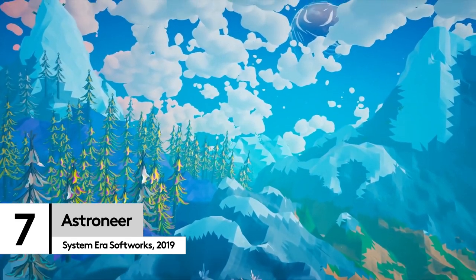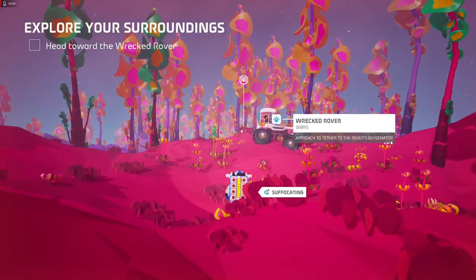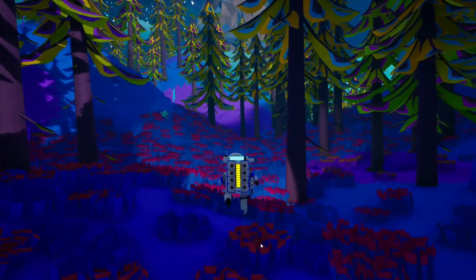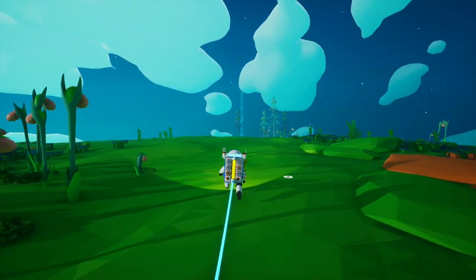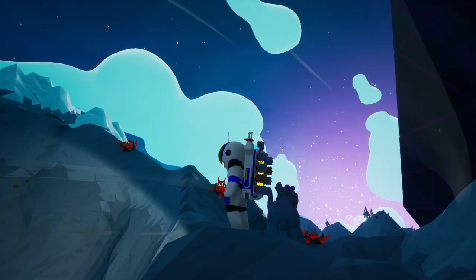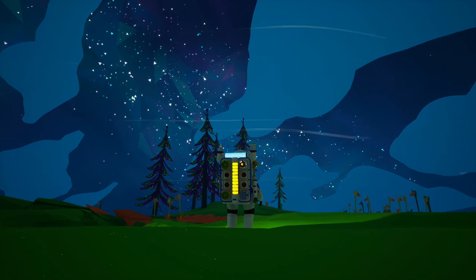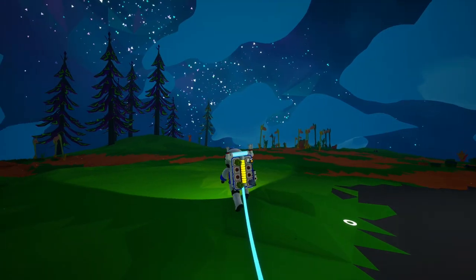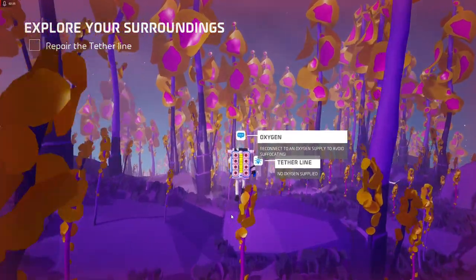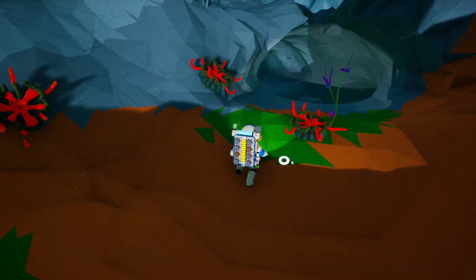Perhaps you want to delve into a whole new world of colour. Astroneer is a sci-fi sandbox game where every planet is a mix of bright, brilliant colours. Purple forests are just as common as green fields. Even the grey mountains feel vibrant in Astroneer's style. But if you really need convincing, just look at the sky — we could stare at those twinkling crystal stars all day and night. This is also a survival game though, so not every colourful thing is friendly — don't try to say hello to these pretty flowers.